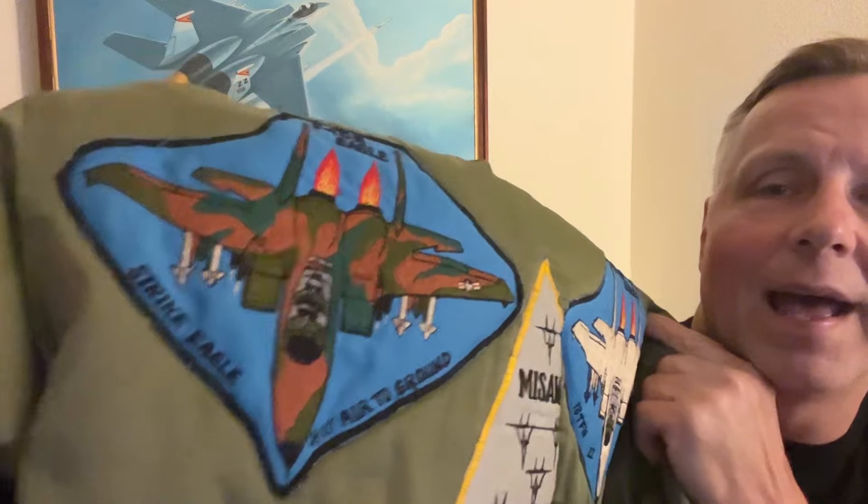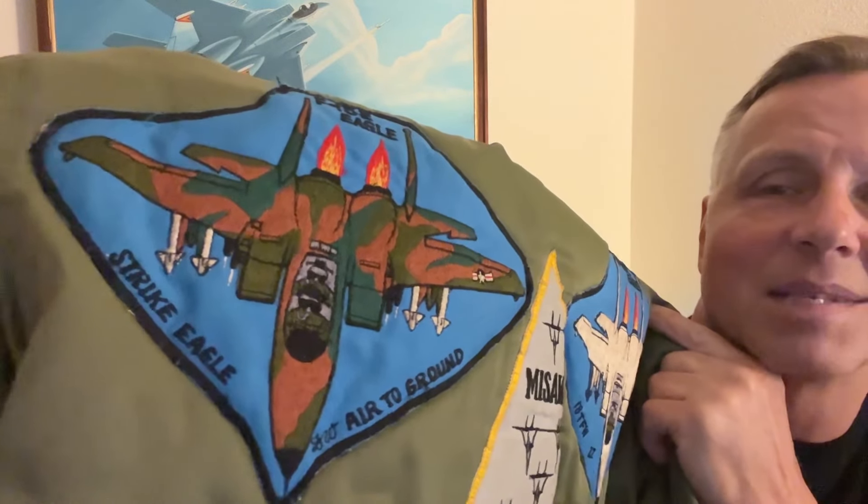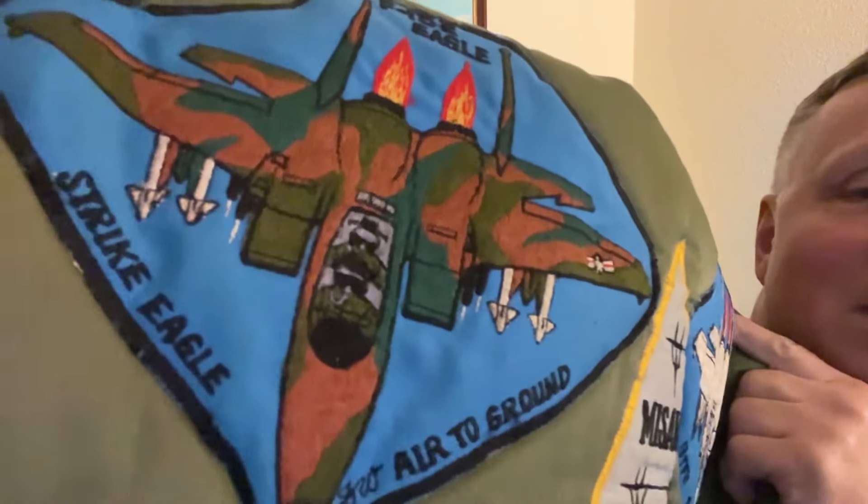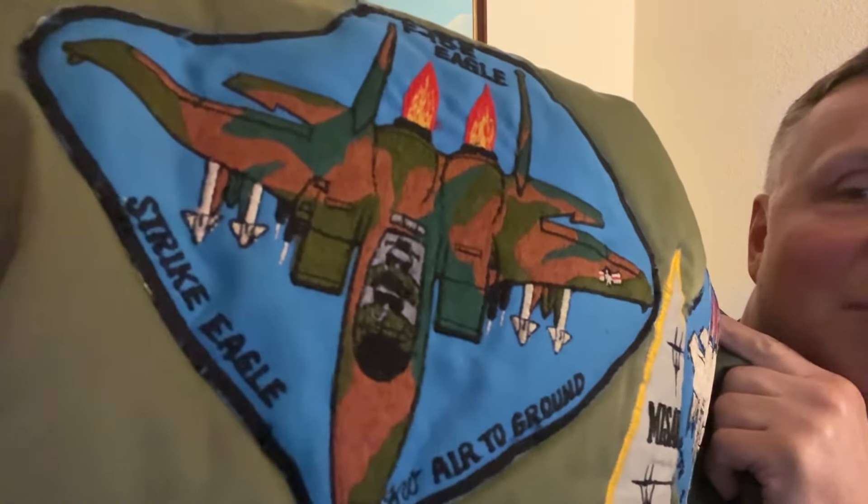At the time, the requirement was to replace the F-4 as an air-to-ground platform. So during the six years of development until the first flight in 1986, this is what I had envisioned the Strike Eagle looking like — basically an F-15 with the fast packs and the bombs. And look at this — I did this patch in 1984.